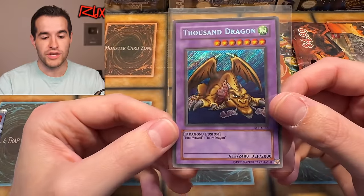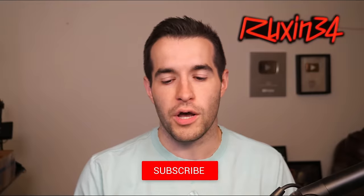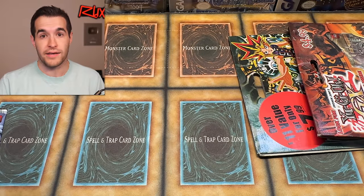Before we hop into the rest of this video, we have a giveaway. I'm giving away this Thousand Dragon original print — it's not quite nostalgic condition, but only a little bit better than that. Just like the video, subscribe, turn on notifications. Let me know down below: what will we pull? Will we get Masia today? Will we get something amazing out of these old vintage packs, like the Magician's Force or Magician Girl? That'd be pretty cool.